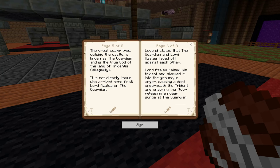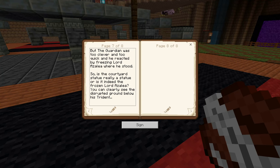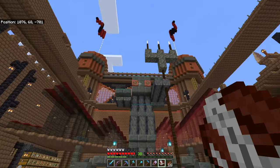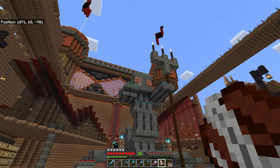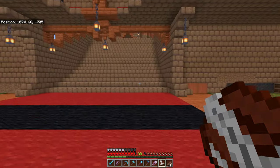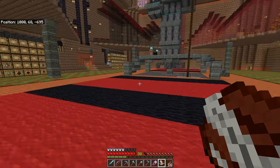Lord Azalea slammed it down in anger, releasing a power surge at the Guardian. But the Guardian was too clever and too quick, and reacted by freezing Lord Azalea where he stood. So in fact, we're not actually looking at a statue — this is supposedly the real Lord Azalea, frozen to this particular spot. Is the courtyard statue really a statue, or is it indeed the frozen Lord Azalea? You can clearly see the disrupted ground below his trident. Very interesting — and those eyes are a bit creepy, like those paintings where the eyes follow you.